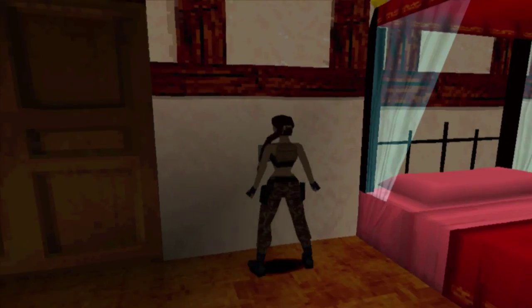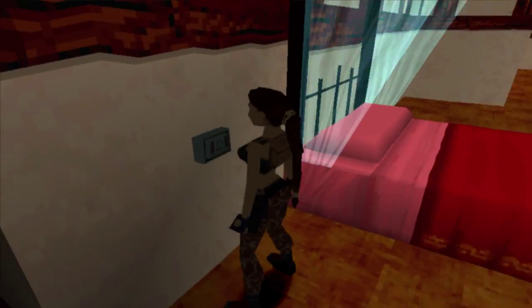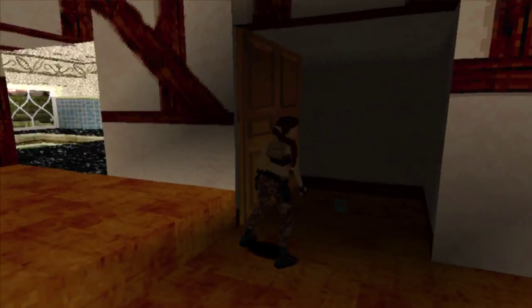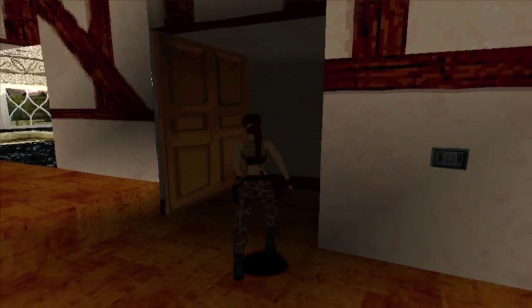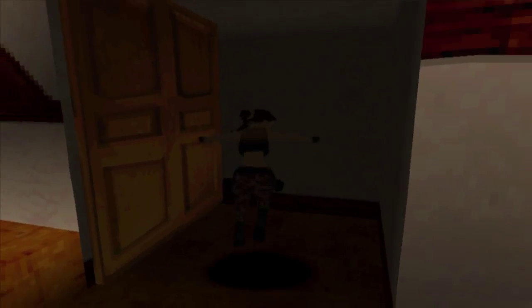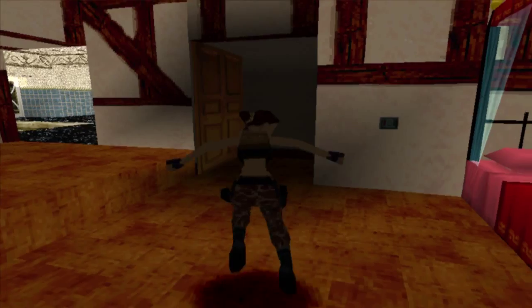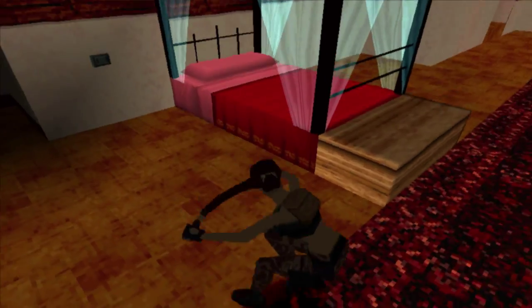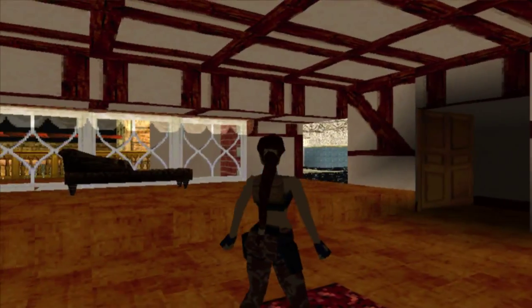Welcome back to my humble abode. Feel free to take a look around. How's your adventure been, Lara? She's always wearing that outfit. And why does this little room sound like a jungle? There is still a lot to do around her mansion, apparently — according to you guys.